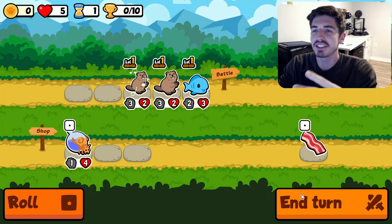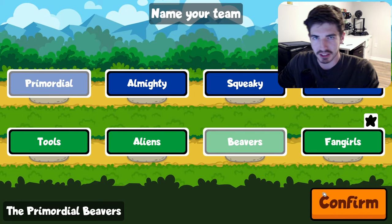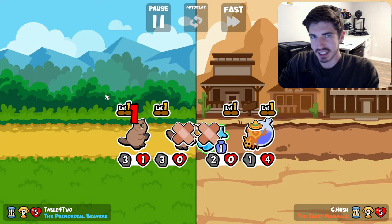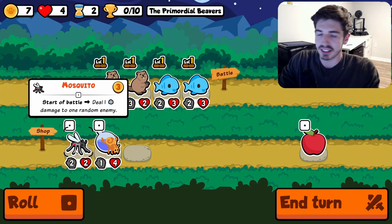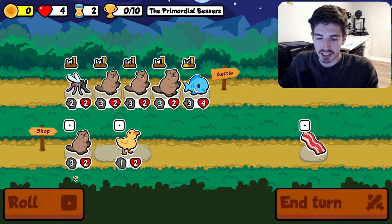Every now and again you'll be playing a game and you're just given this opportunity, usually in the form of multiples of a certain pet, and that's the critical point where you have to decide: are you gonna full send and bail on whatever strategy you were doing beforehand and just see what happens? Obviously the answer's got to be yes. That's the similar situation we came across today — hope you enjoy it, was a fun one.